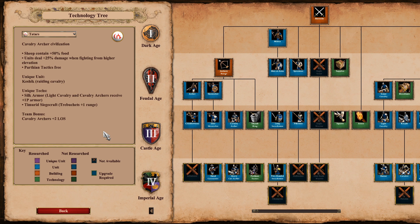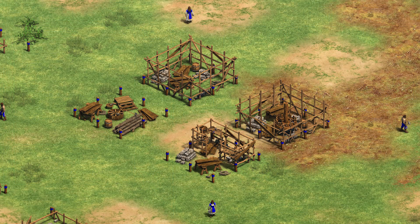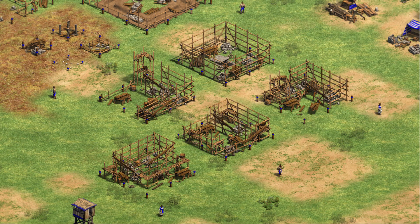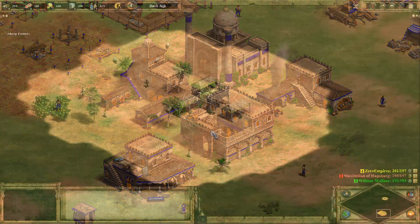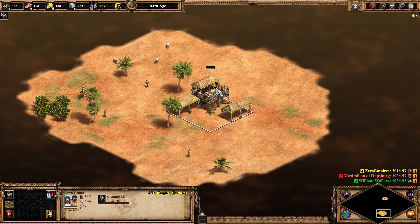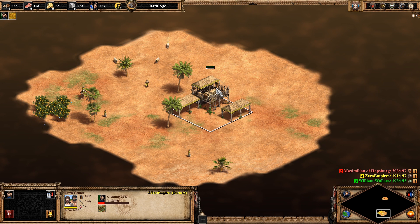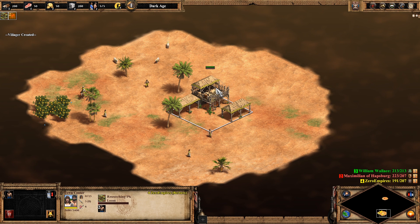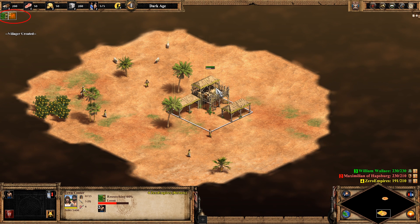A more useful graphic improvement is the new building foundations. It's now possible to identify a building by its foundation alone when it's being constructed, removing the need to click on it to find out, like in the old games. Tech can now be queued along with units, which is really useful for maximizing your efficiency. Using the town center as an example, you can queue a villager, then queue loom, and then another villager right after. It's even possible to bind tech to hotkeys, which are completely customizable. These queued units and techs are also always visible on the global queue overlay just below your resources, which is really handy for keeping track of everything at a glance.